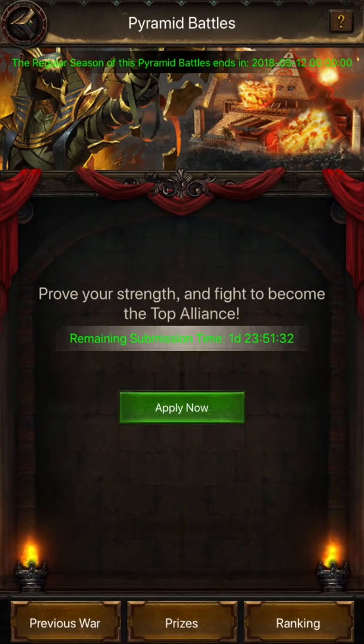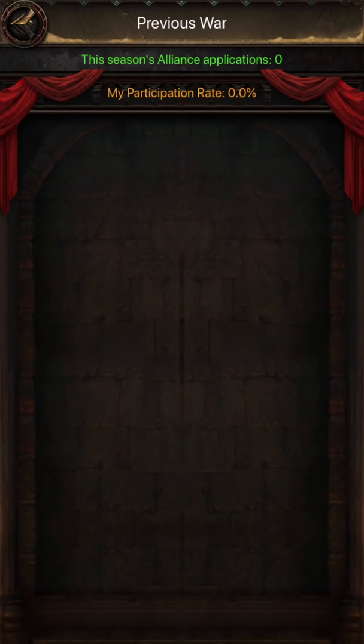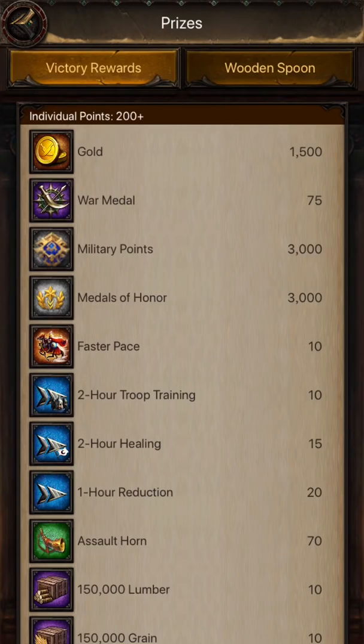At the bottom of the Pyramid Interface, you can view details of your previous battles. The prize is available to participants and the Alliance Rankings.